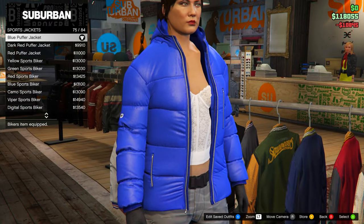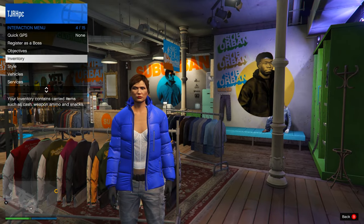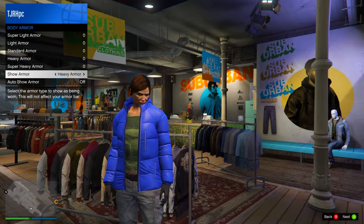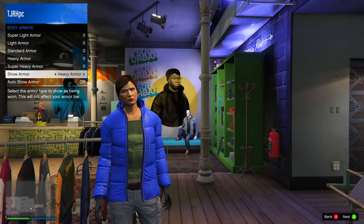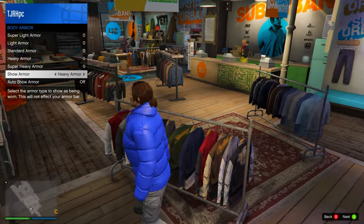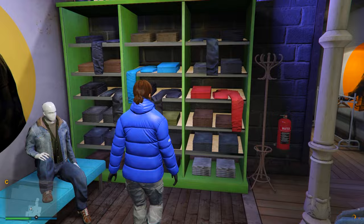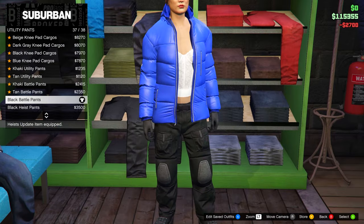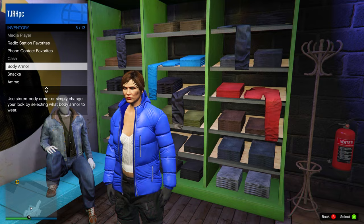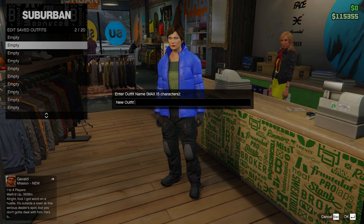Here's how the CEO vest merge works: you need any open jacket — it doesn't have to be a puffer jacket, just any open jacket in the game. Then go to your inventory body armor and equip the heavy armor. This will allow you to merge the CEO vest later. So to reiterate: equip an open jacket with heavy armor underneath, save that, then choose whatever pants and shoes you want. Re-equip the heavy armor every time before saving your outfit.